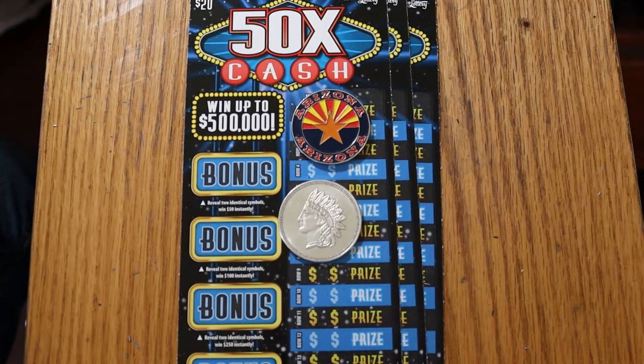It plays exactly the same way the other one did. You match your number to a winning number. You have bonuses of 50, 100, 250, and 500. And in addition to trying to match the winning number, you're looking for 2, 5, 10, 20, or 50 times multipliers. The only multiplier I haven't gotten yet is a 20.